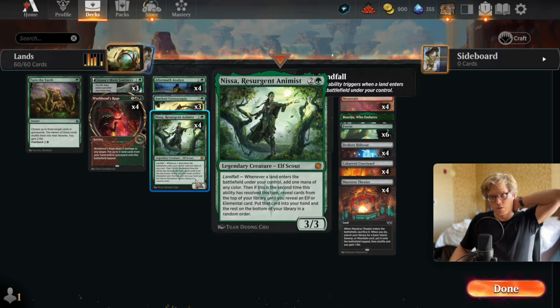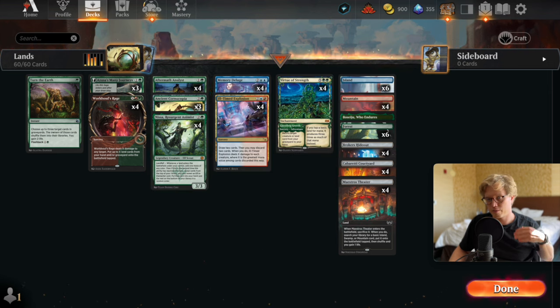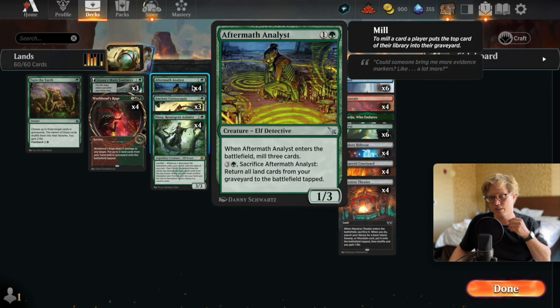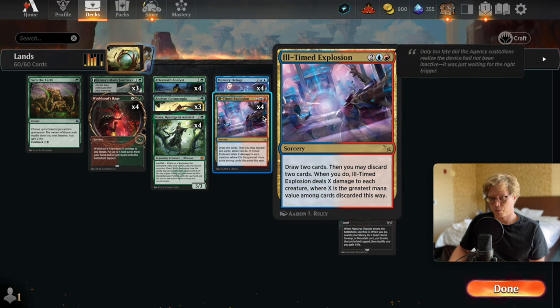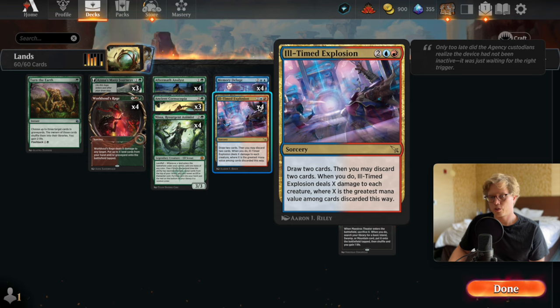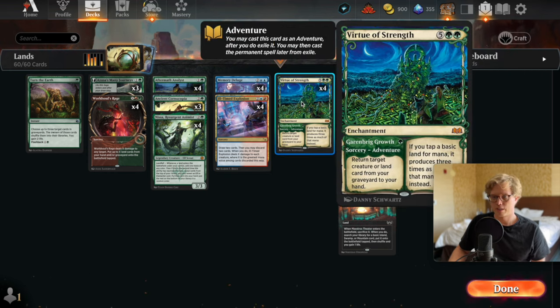These two are the pivotal cards that make the whole deck work. You play out a land, the fetch lands go get a basic, and we get both effects. Aftermath Analyst is a two-mana 1/3 — enters the battlefield, mill three cards, and for four mana you sacrifice it to return all land cards from your graveyard to the battlefield tapped. That's a lot of mana together with Nissa, and with that mana we can clear the board with Ill-Timed Explosion.